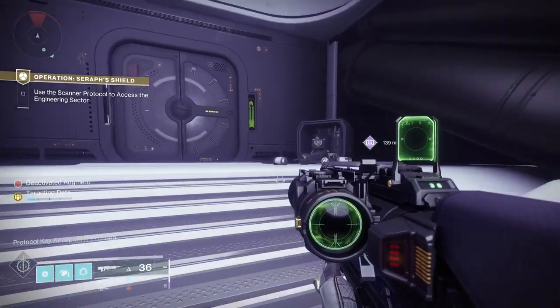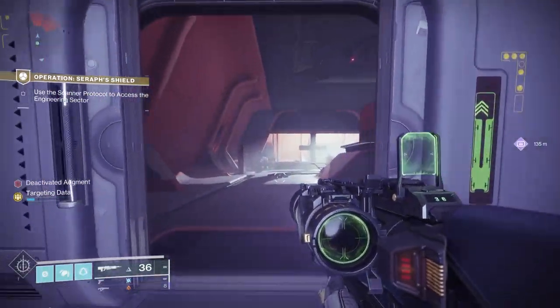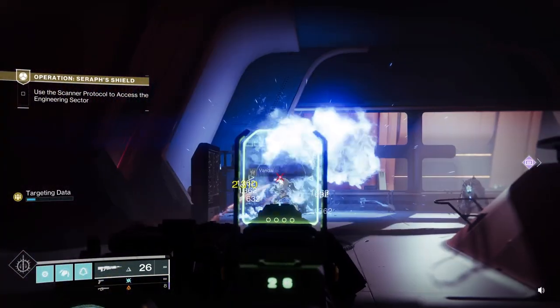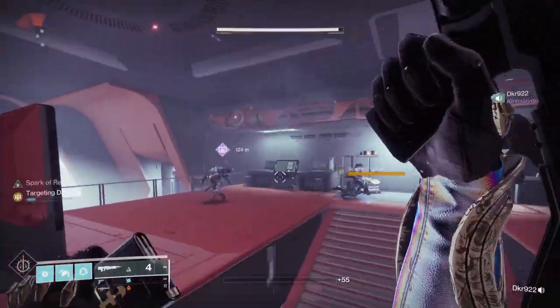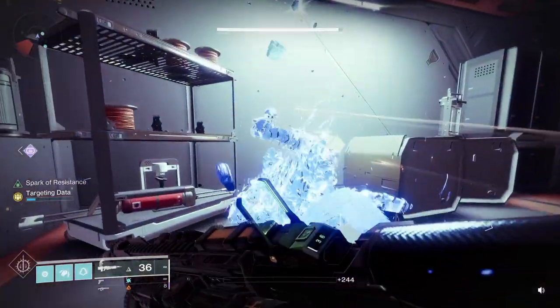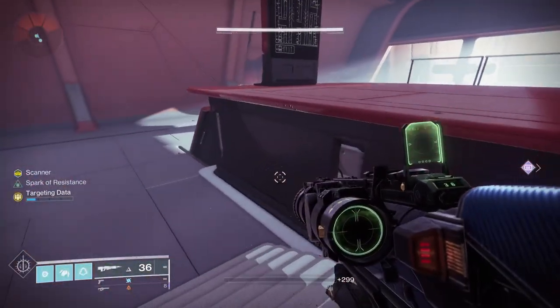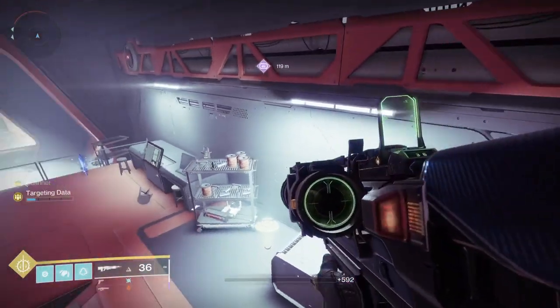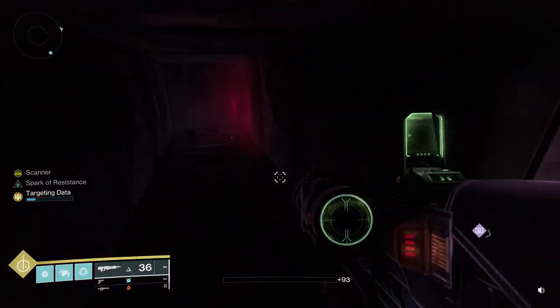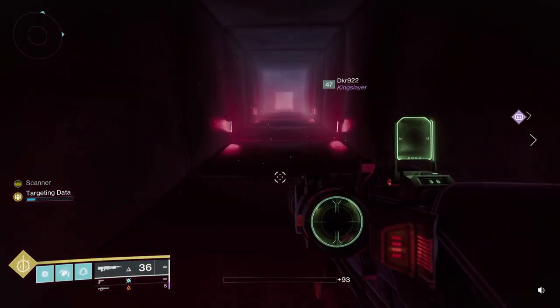One thing to keep in mind: when you deposit your augment at a door terminal, there's a field you pass through, and when you go through that field, everyone loses their augment. So make sure you've done whatever you need to do in the previous room before proceeding. In the next room, regain Scanner, scan and hack the terminal, then head into the tunnel. That'll take you to an area where you scan again, then head back through the tunnel.